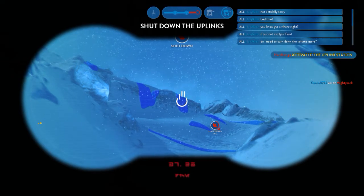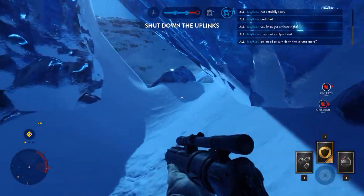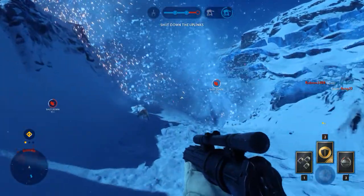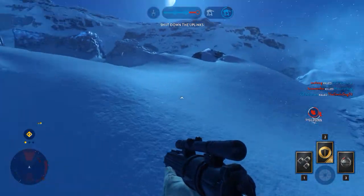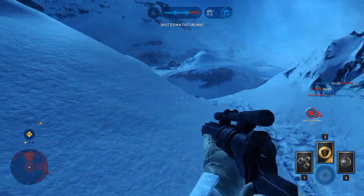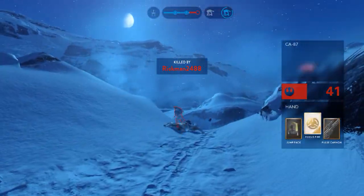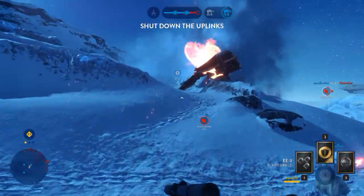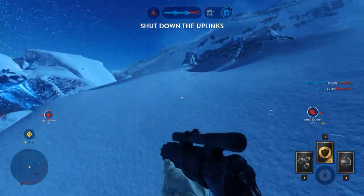An informant has revealed Skywalker's presence in your quadrant. Prepare to face him. A Y-Wing has a lock on our AT-ATs.